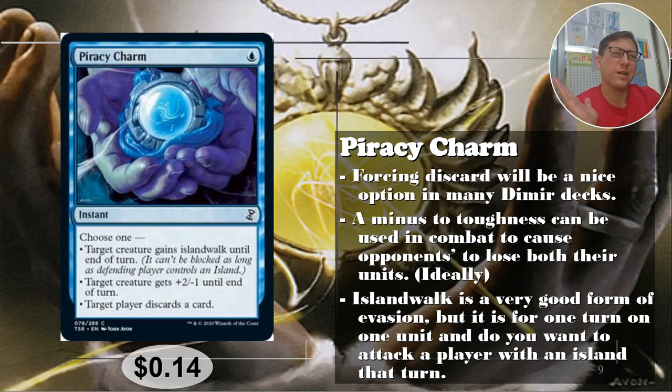It's potentially useful but I'd want to combine it with other effects — if you have something that gives all opposing creatures -1/-1, this stacks to -2 and you start knocking things out more easily. Islandwalk is a strange one — it's very good one time, but in this modal context, casting it for islandwalk almost obligates you to attack the player with an island, even if you don't want to target that person. Anyway, 14 cents.